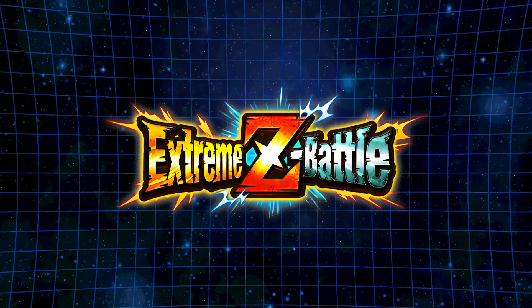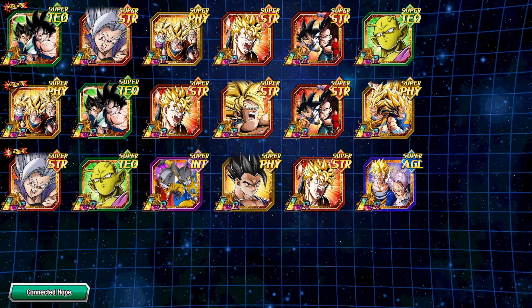Now let's talk about the Extreme Z-Battle. The EZA Janemba event is week two, on the Connected Hope category. So let's look at some Connected Hope teams. If you EZA the Super Gogeta, you can run a full Connected Hope LR team no problem.